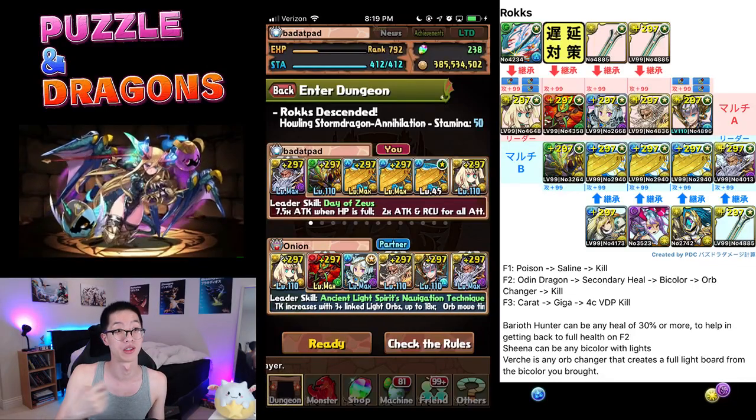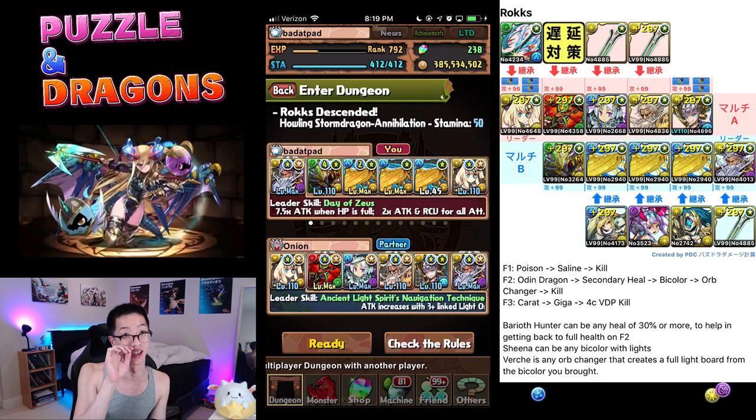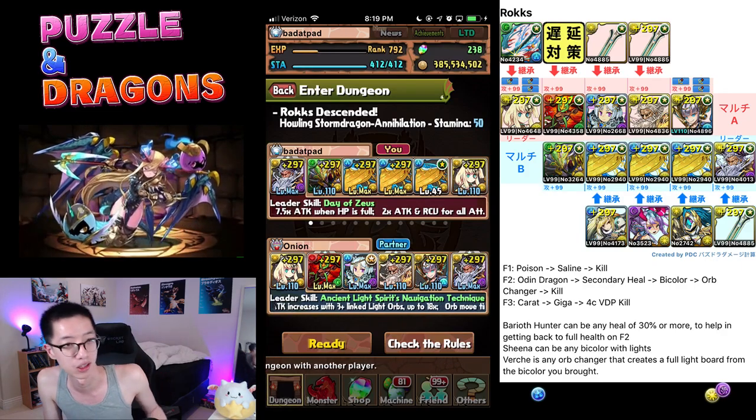Hello, welcome to Bad Up Padware and Amateur Crime, who tries to beat in-game content today. We are trying Rocks Descended with a farm slash carry team.